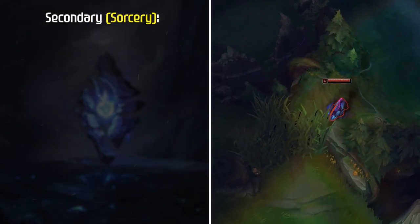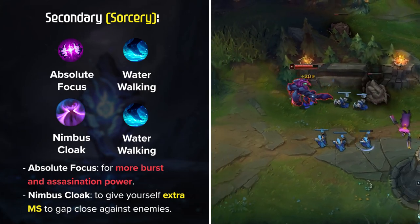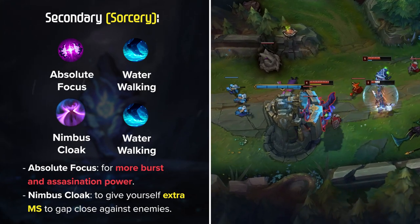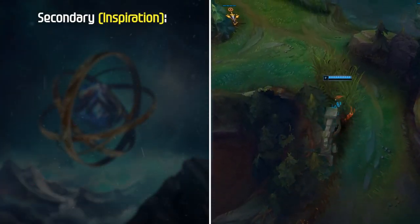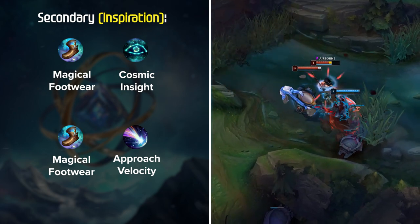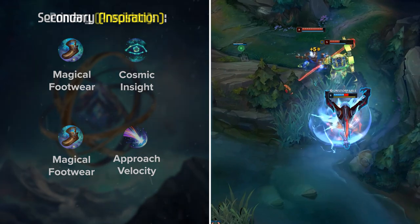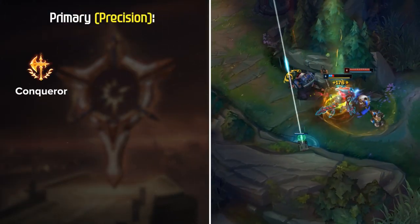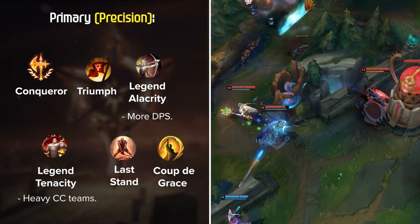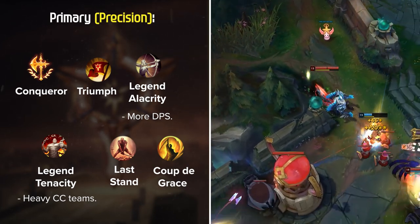For secondaries, there are two main options. First is the Sorcery tree with either Absolute Focus and Waterwalking or Nimbus Cloak and Waterwalking — Absolute Focus for more burst and assassination power, Nimbus Cloak for extra movement speed to gap close. Next would be Inspiration secondary with Magical Footwear and Cosmic Insight or Magical Footwear and Approach Velocity. Approach Velocity is popular among high elo Rek'Sai players when paired with Blue Smite. For a more consistent option, Conqueror is a great choice, pairing with Triumph, Legend Alacrity or Legend Tenacity vs heavy CC, and Coup de Grace or Last Stand.